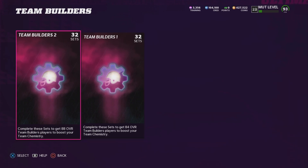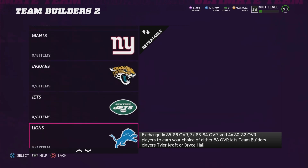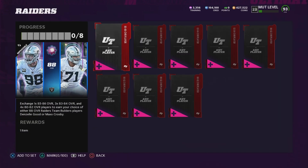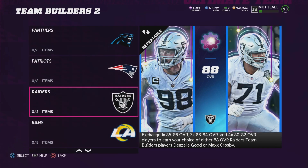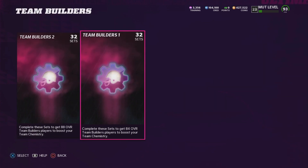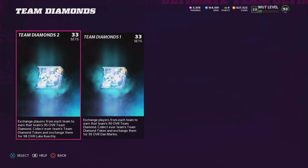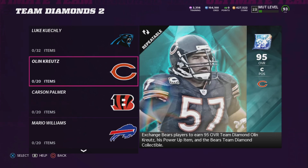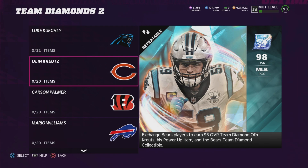You can do Team Builders 1 or Team Builders 2, whatever you want. Team Builders 2 requires a little higher overall cards — like 85 to 86. Personally I don't think it's as profitable as Team Builders 1, but there is still profit to be made. I also haven't had time to look through the Team Diamonds 2 sets yet, but there are going to be sets in this promo that can make you a lot of coins.